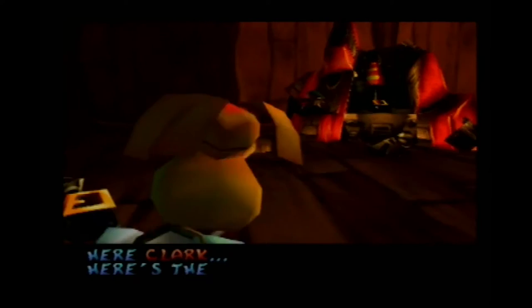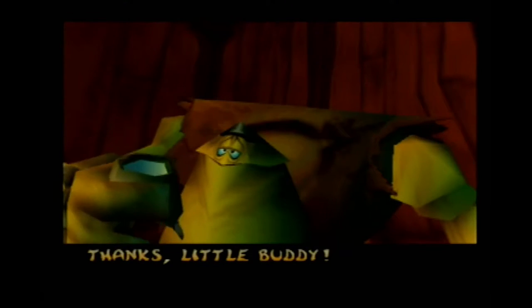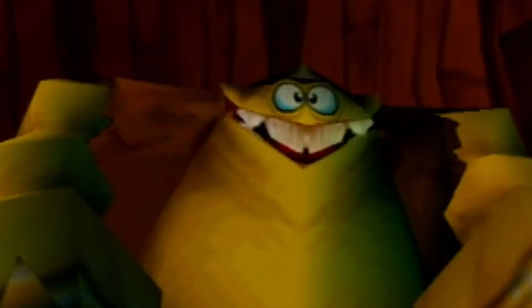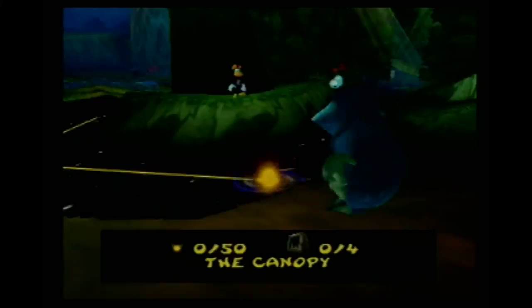Here you go. Oh god, please put me down. I need an adult. He can break through walls. Another wall — Clark, can you take care of that? Next level: The Canopy.